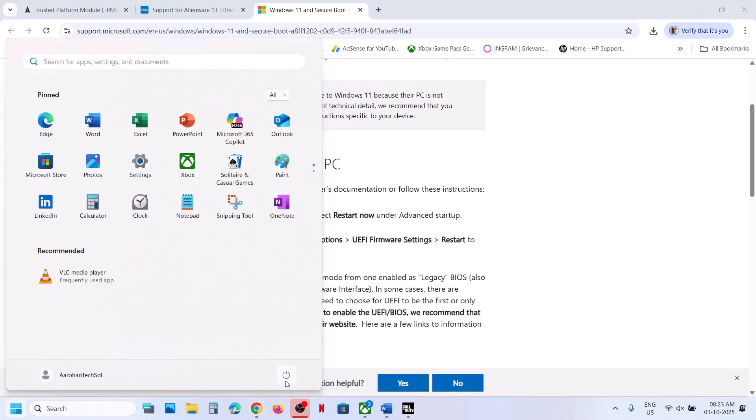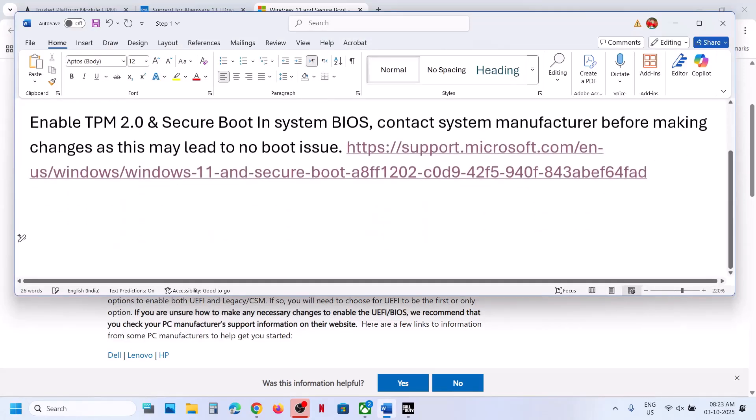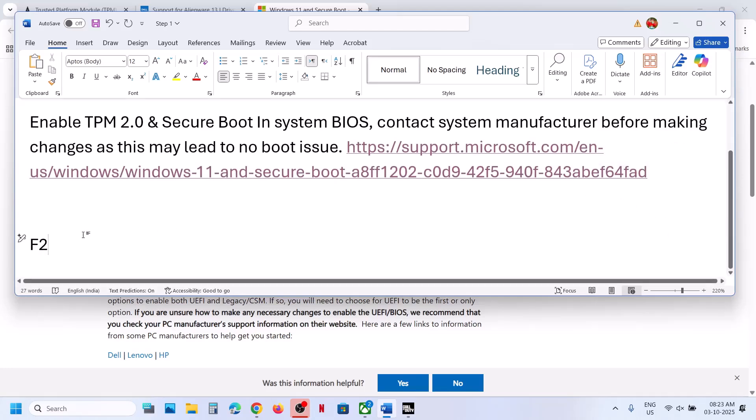First, shut down your computer. To enter the system BIOS on a Dell computer, start the computer and keep tapping the F2 key on the keyboard, which will take you to the system BIOS. For different brands, the BIOS key may be different — check your manufacturer's documentation for the correct key.